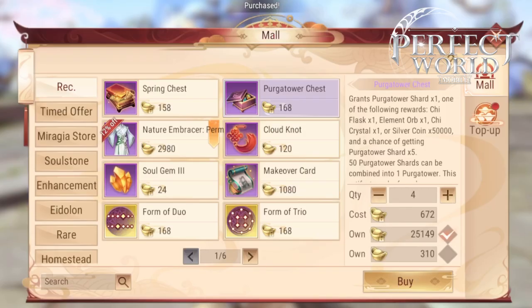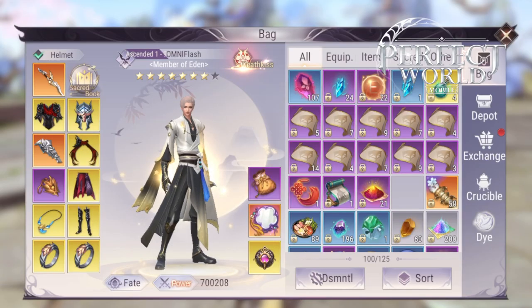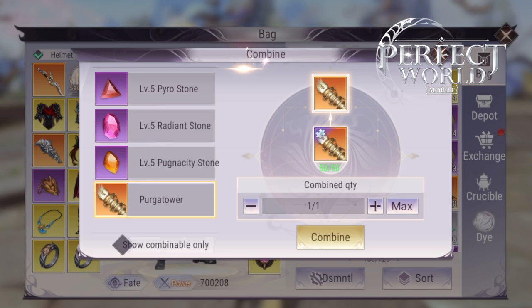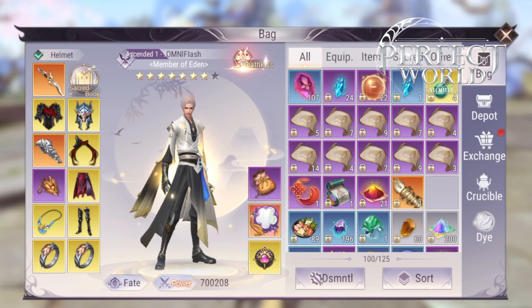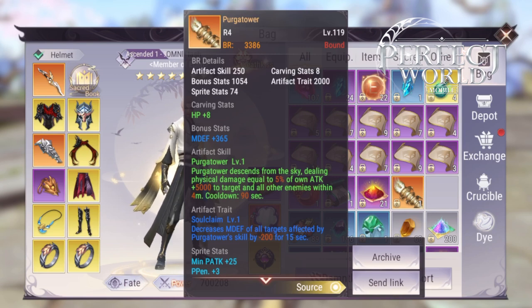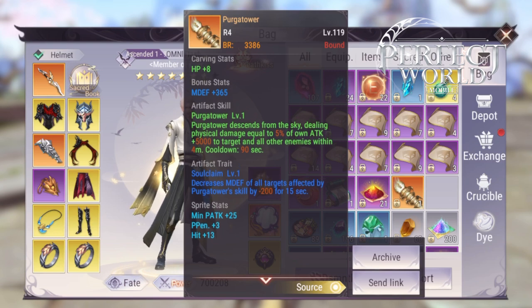You're going to need about 50 chests. It's very hard to get the five Purgatory Shards from this box, so you need 50 chests most likely. It's going to take about 8,000 bound ingots, so you can save up if you really want this tower. It's a good DPS tower, good for PvP, not so good for PvE.